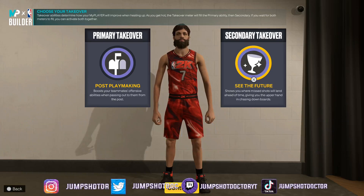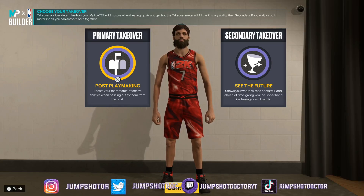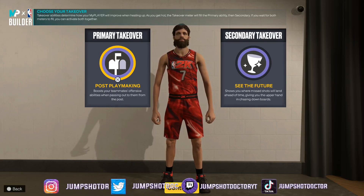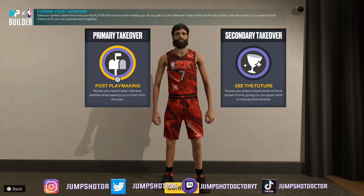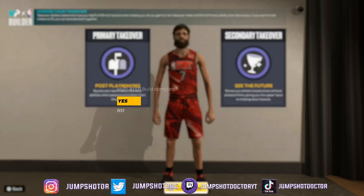We're going post playmaking take with 'see the future.' Imagine being in two's court running with a shooting big — you back a dude down, dream shake left, drop step. You're already getting gold or hall of fame dimer so your center isn't missing. But imagine your center has a low 73 shooting, you post up, draw the double, throw that pass with this takeover plus the dimer, plus special delivery, plus his shooting badges — he will be making contested shots with a low three-ball.